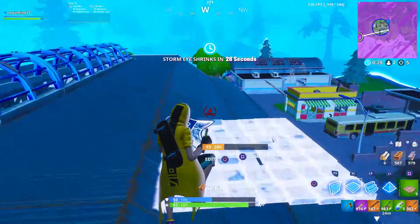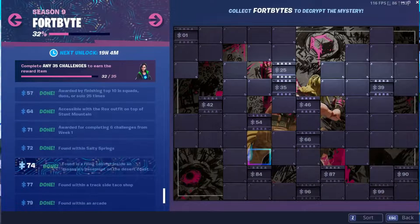The third fortbyte for this week is number 74 and can be found in a filing cabinet inside an assassin's basement on the desert coast.